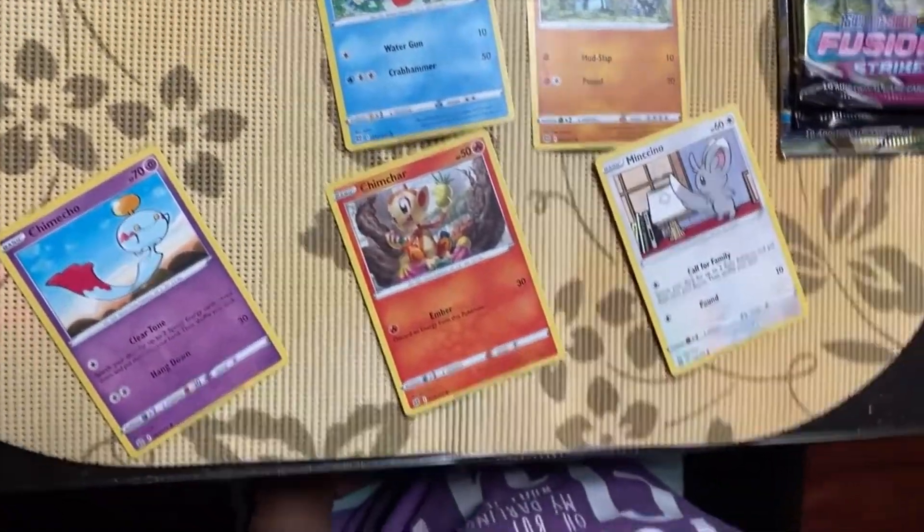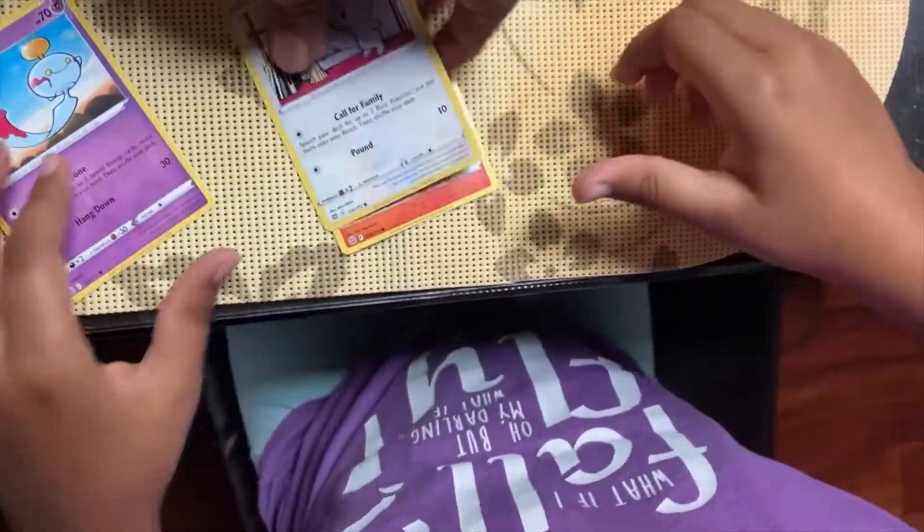Magma Basin goes here, and Munchlax is also useful.